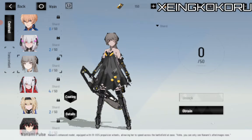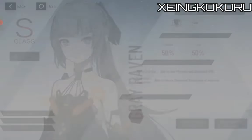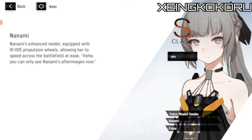This is the third S-class of Liv — the Luminance version. Behind the strength of Liv's heart is a simple dream, and such purity is why this frame is so powerful. The second frame of Nanami is the False version — she's a little bit loli. Nanami's enhanced model equipped with IR-005 propulsion wheels, allowing her to speed across the battlefield with ease. You can see the number after images.